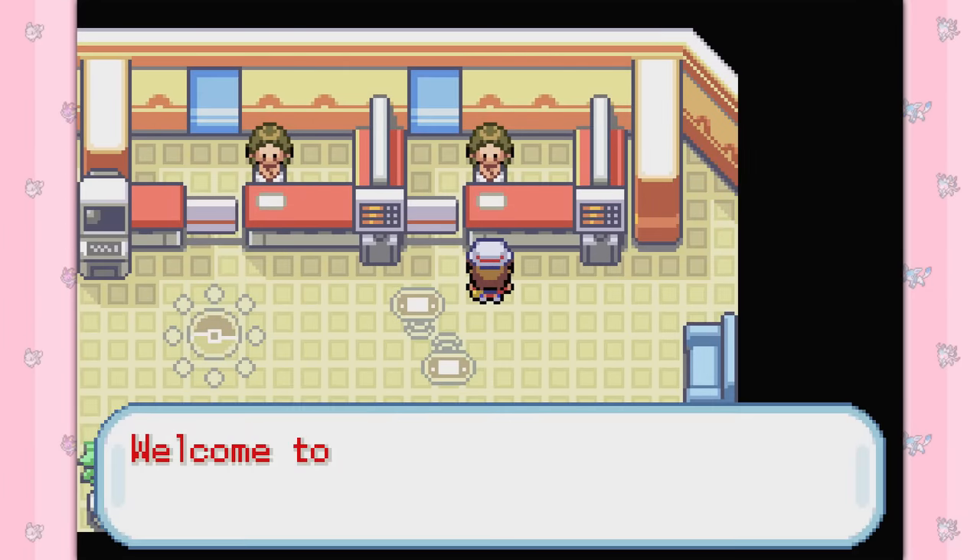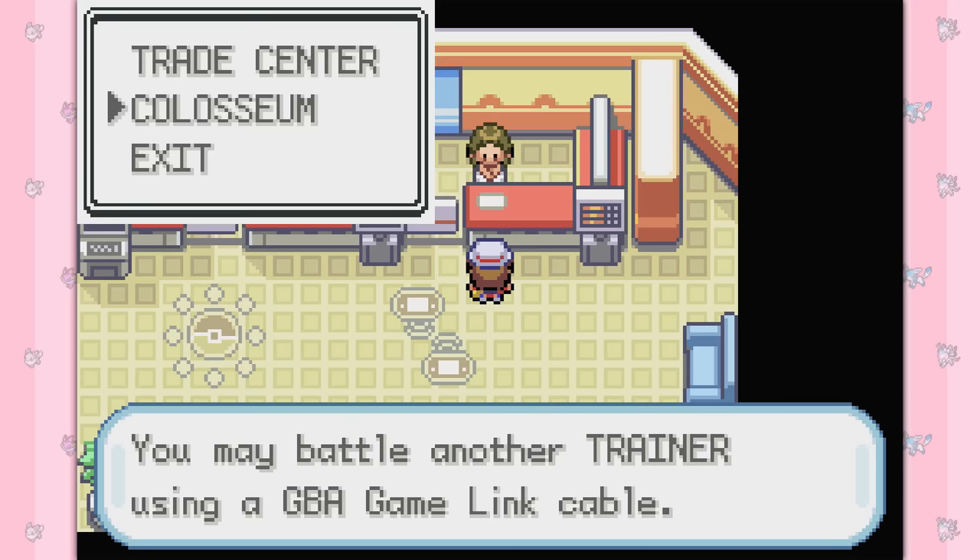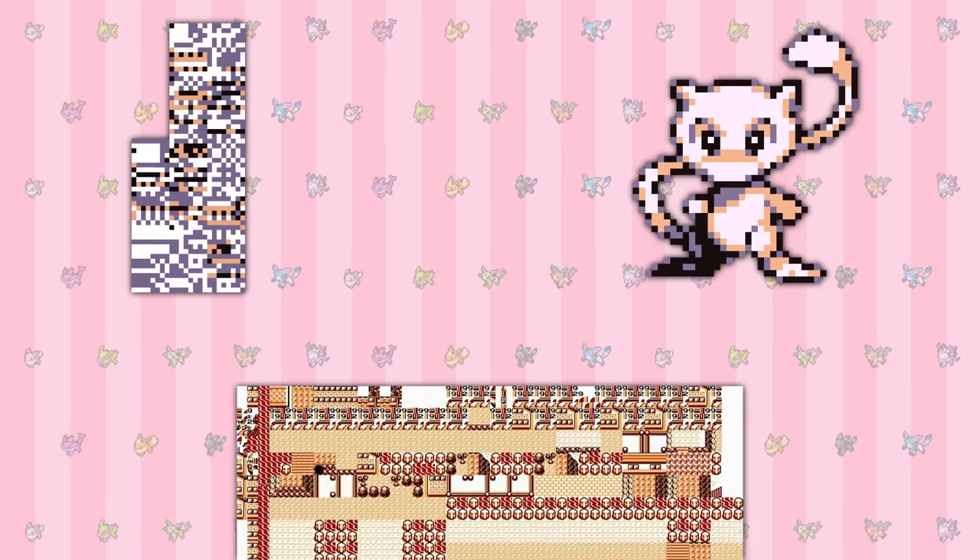FireRed and LeafGreen can only communicate fully with other Generation 3 games, so no trading with Gens 1 or 2. I feel like this should be obvious, but seeing as these games run on the Generation 3 engine, we don't get any of the infamous glitches from the originals — so no MissingNo, no Mew glitch, and certainly no glitch cities here.